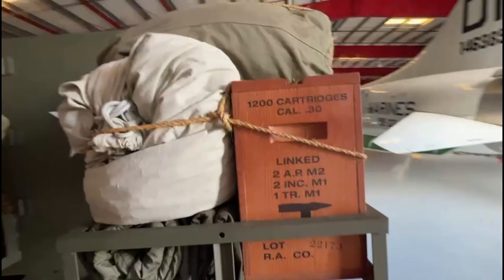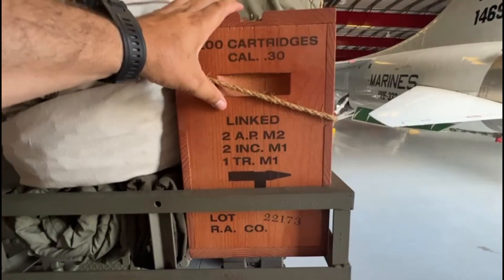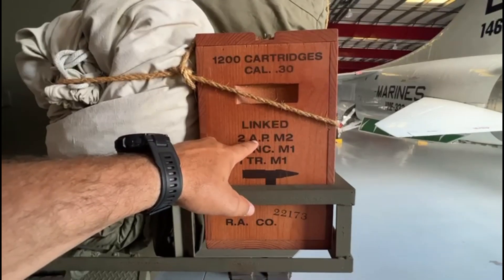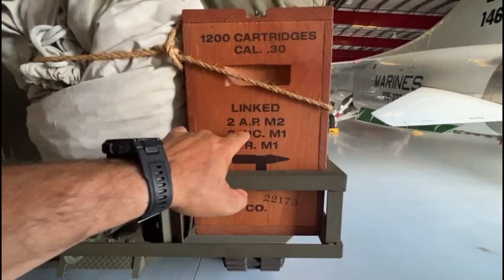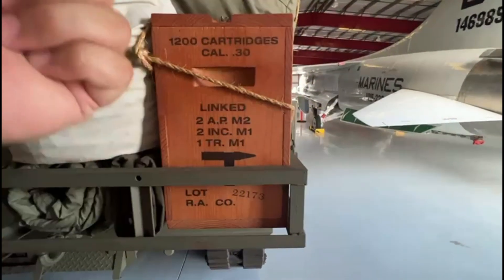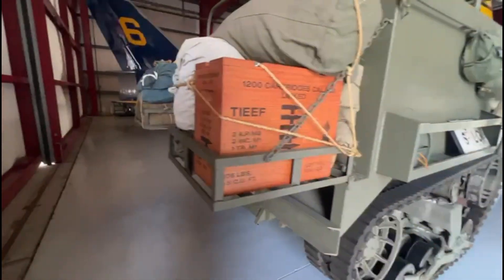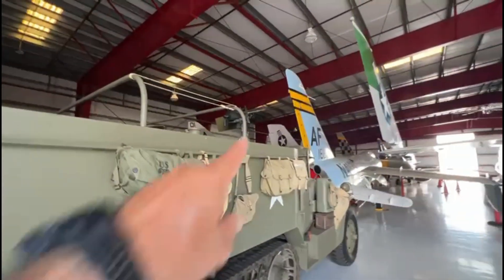Olha que interessante! Meio e duzentos cartuchos, calibre .30 — provavelmente .30-06, não, é .30 porque é o M1 que está ali. No link, ou seja, na fita de alimentação: vem duas armor piercing, que são penetradores, dois projéteis penetradores, dois incendiários na sequência e um tracer, que é para atirar e mirar. Então, a cada rajada, vai dois penetradores de blindagem, dois incendiários e um tracer para ajudar o atirador a mirar. Interessante isso, é para aquela M1 ali.